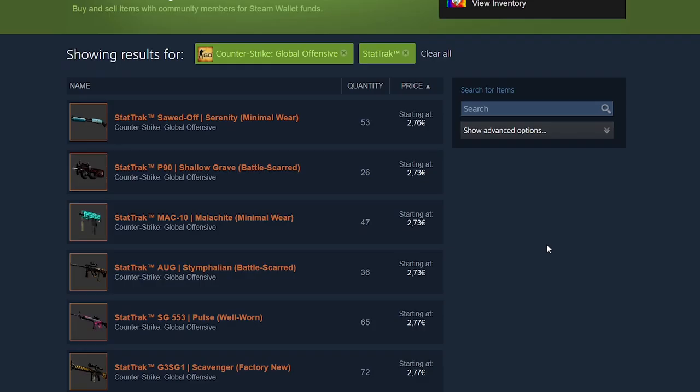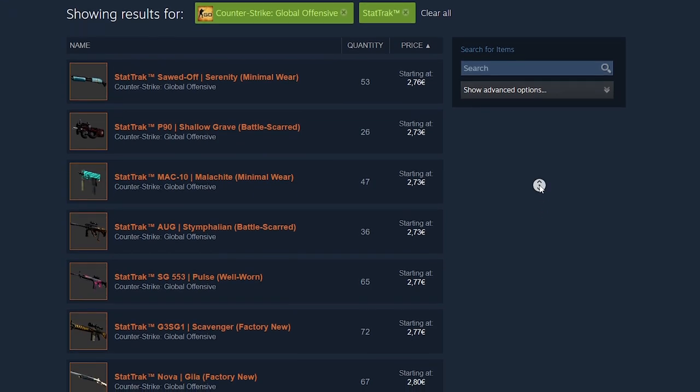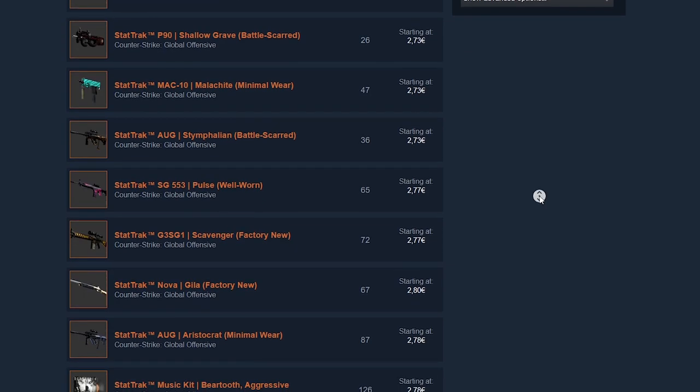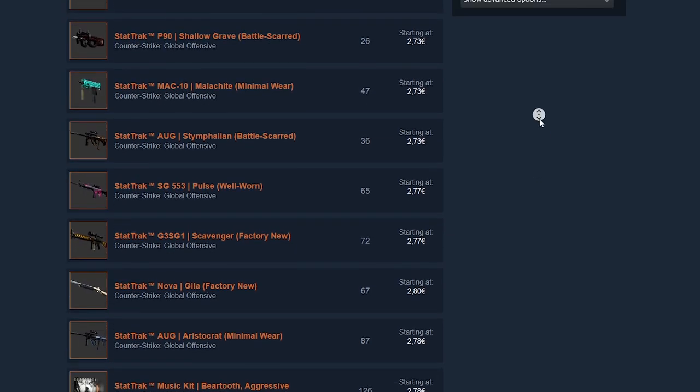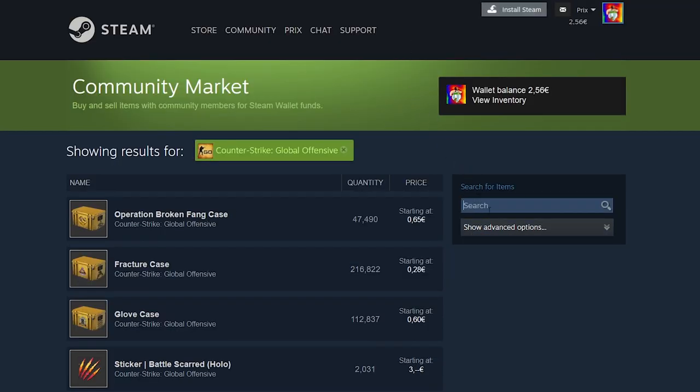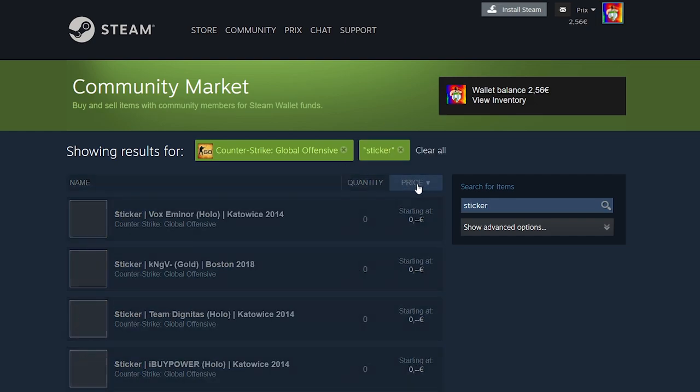There are a lot of items to be found since there are so many skins in CS:GO. But as I said, this one is not as profitable as Dota skins. I have a video on this topic alone linked below. Moving on to the next method — we're going to sort by CS:GO and type in 'sticker' because we are going to monopolize some stickers.